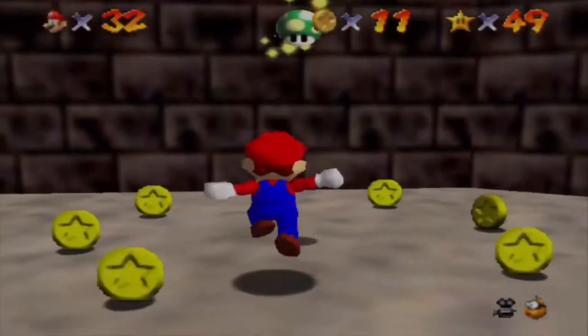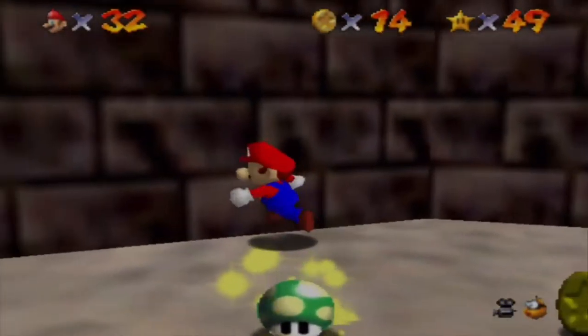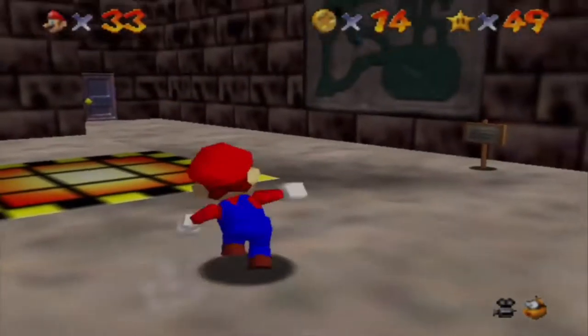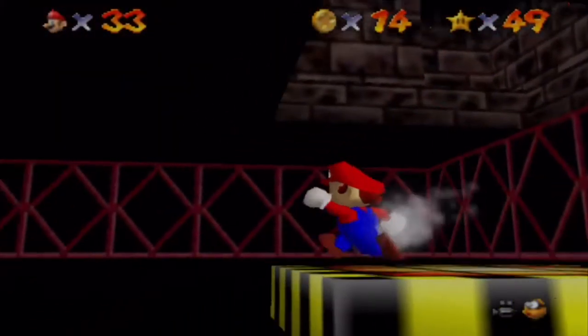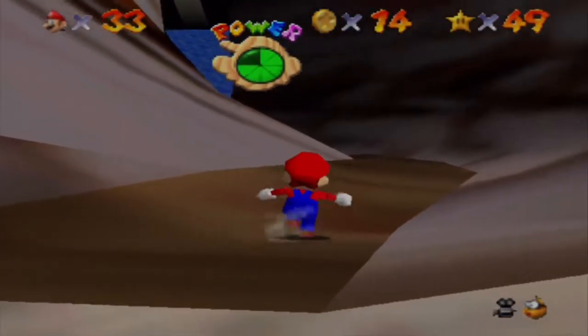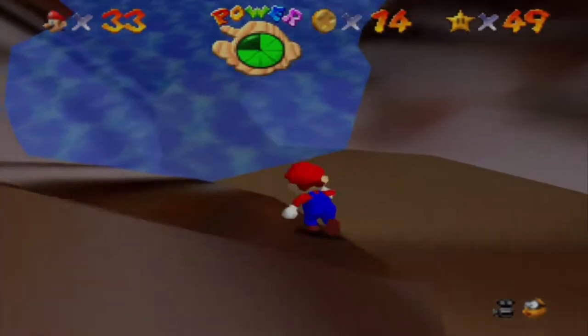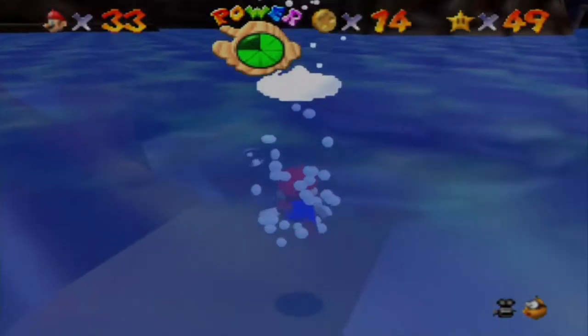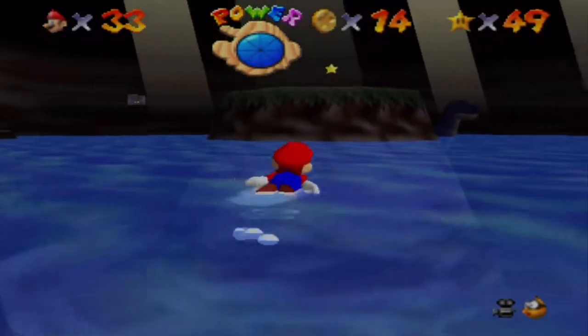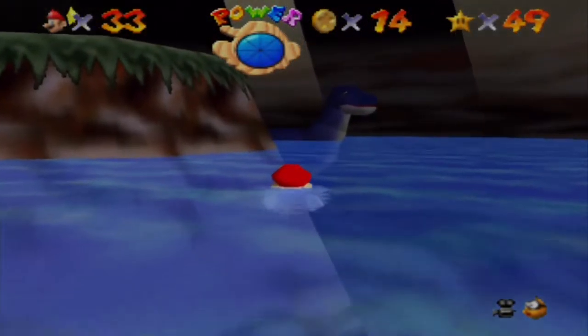I'll get the 1-up. Okay, come on 1-up. There we go. Okay, we'll go down here now. There's the beast in the cavern. There's a star too that we need to get.